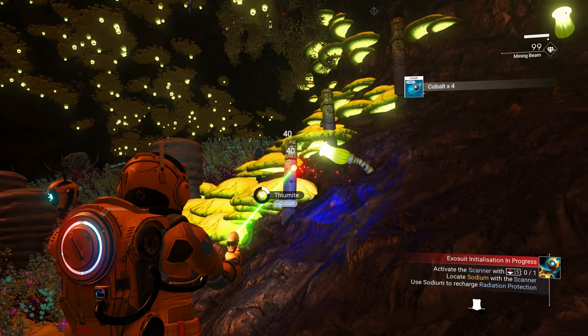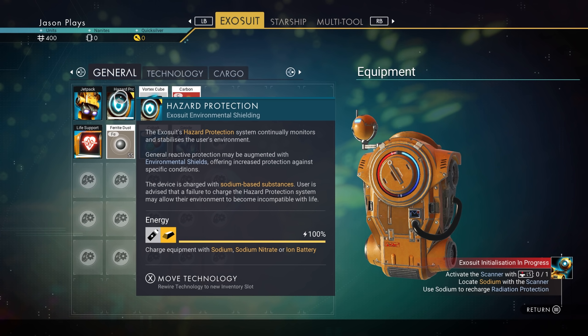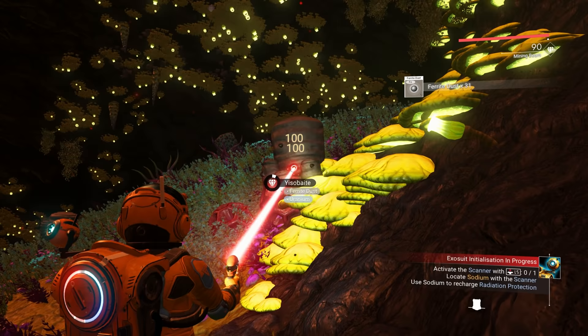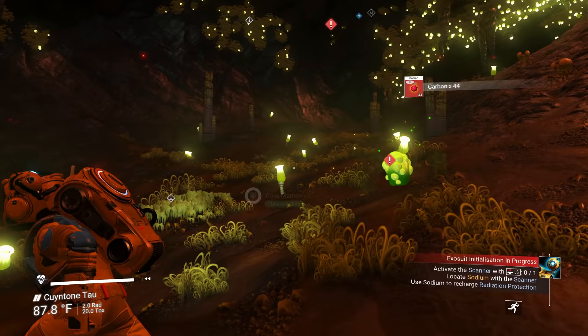Your hazard protection module protects you against environmental damage — cold, hot, poison, radiation — it'll slowly drain on any hazard planet. You can use a battery to recharge it, which is why you want to collect materials like uranium too, since you can use that for fuel. When you're inside a cave you're protected from the environment.